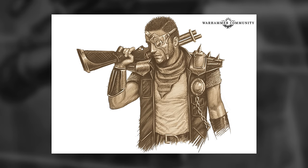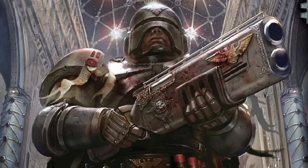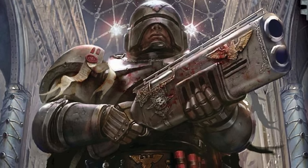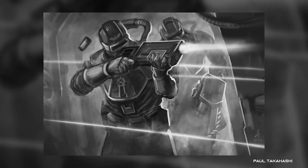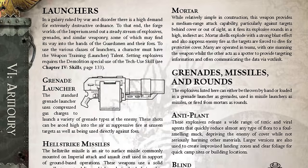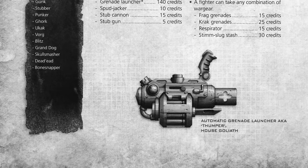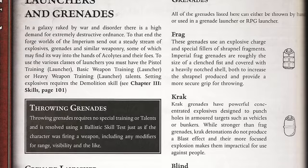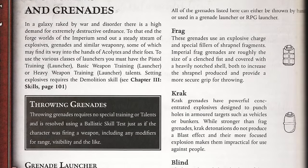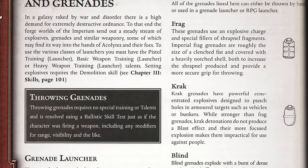The Imperium also makes use of other weapons we might recognise. Shotguns are relatively common, pretty much the same as today's, though Imperial military forces make use of a boxy design of combat shotgun — these are the signature weapons of the Adeptus Arbites, and are also often used by naval armsmen, since their low velocity rounds won't pose a danger to a ship's hull. And of course the Imperium also makes use of grenade launchers and missile launchers. The most common warheads are FRAG — a generic name for any explosive fragmentation device that covers a large area — and KRAK, an implosive charge designed to penetrate armour in a small area.